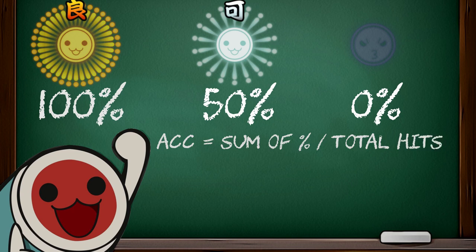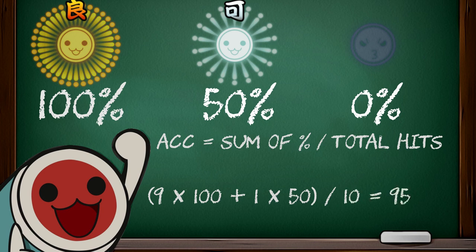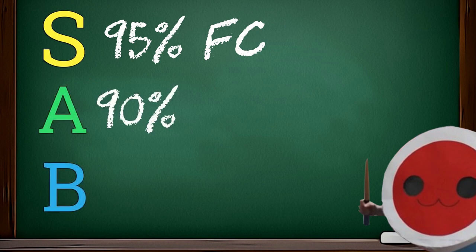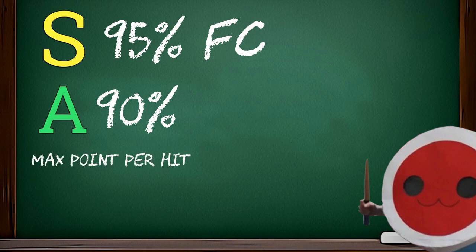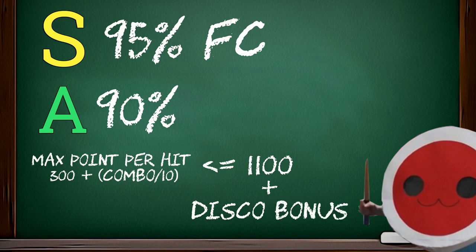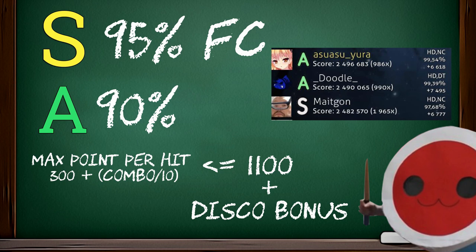So if a song has 10 circles and you hit 9 perfect notes and 1 great note, it's (9×100 + 1×50) ÷ 10 = 95%. With that you get an S rank. S rank is at least 95% with full combo. A rank is at least 90%. With your combo, the amount of points per note increases — specifically, it's 300 plus combo divided by 10, capped around 1100 per hit. Accuracy is very important.